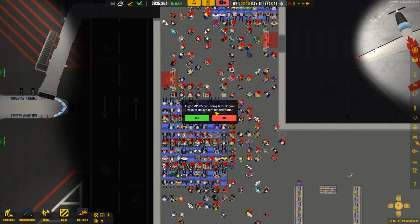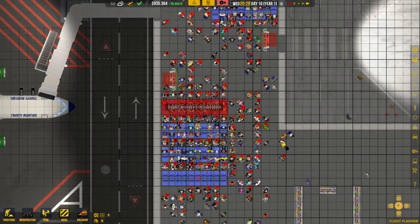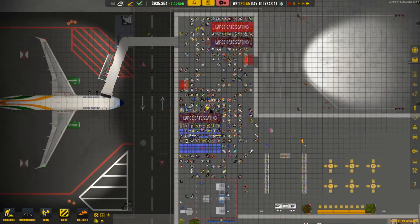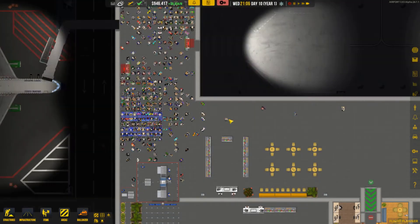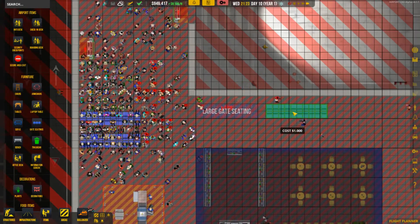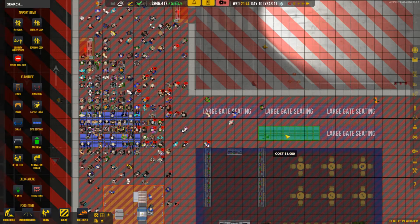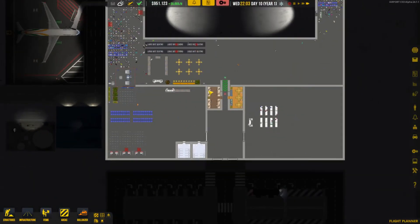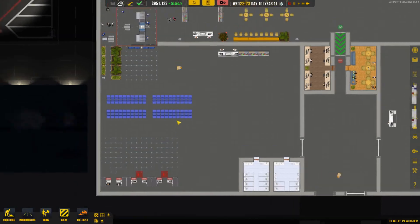Maybe we could get rid of the benches - get rid of the benches, and that way they might not all sit there and that might open up an option. We're going to get rid of those and bring some double gate seating down in here - hopefully that will work, hopefully people will go and sit here instead. It's starting to become really laggy and I don't want that to affect our series.